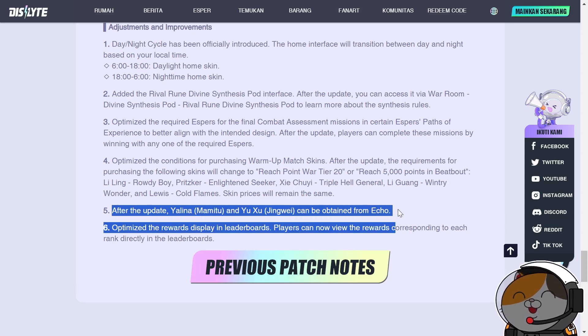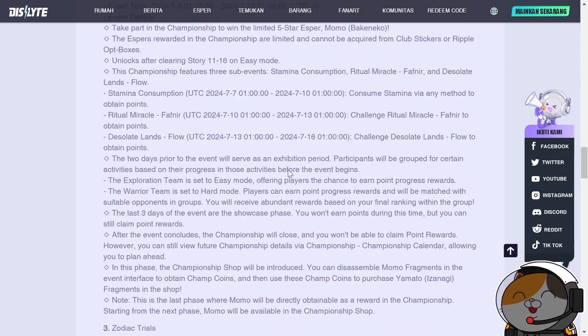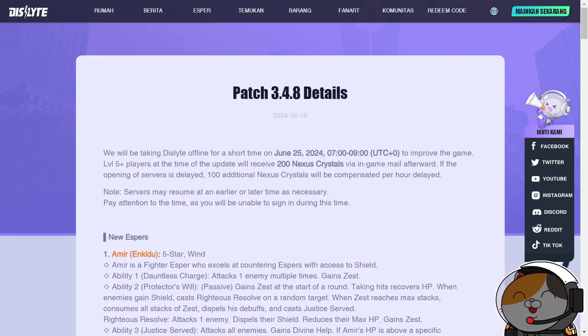After this update, Yalina and Yuxiu can be obtained from the echo. Yalina is a very versatile epic esper worth getting. Fengshun is also highly versatile — on par with Intisar and Chuyao — but was missed due to a break from the game. That's it for this patch analysis. See you in the PTR testing.